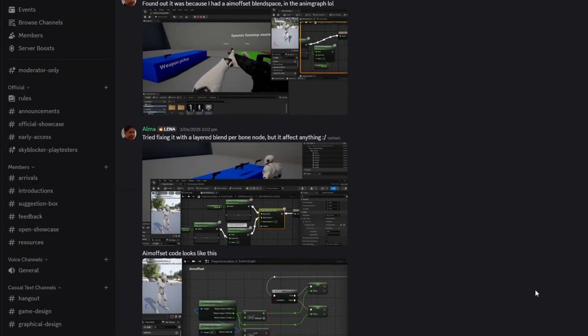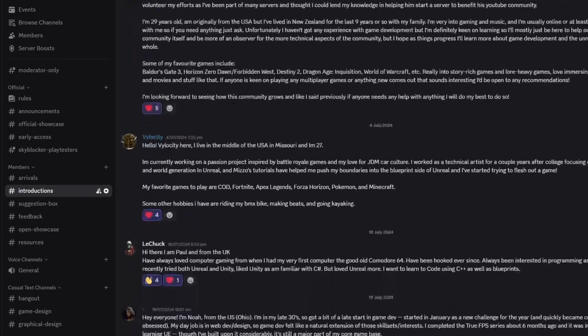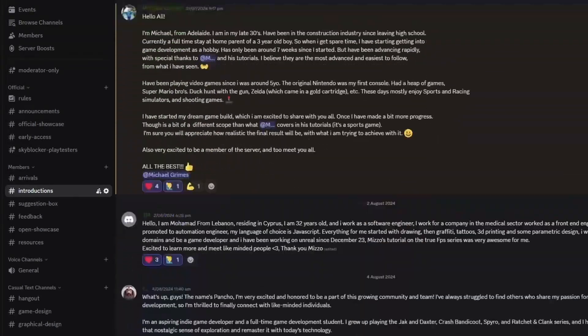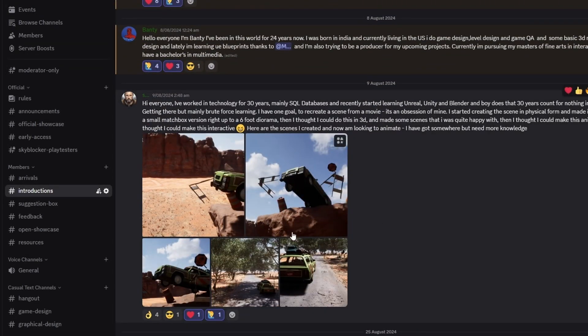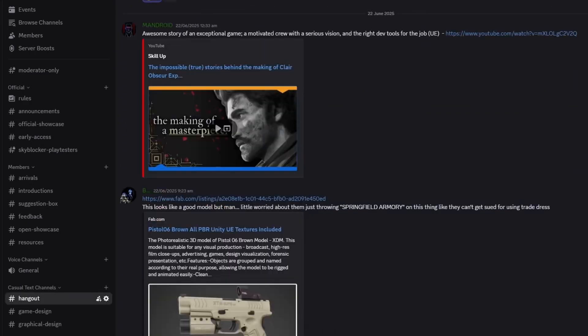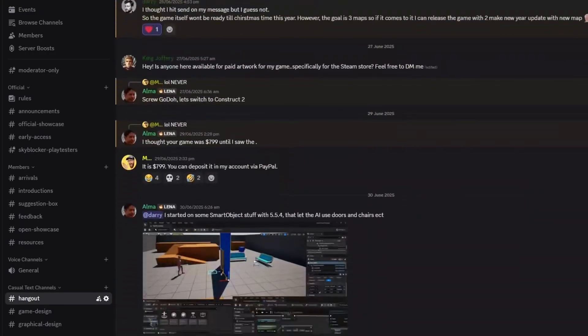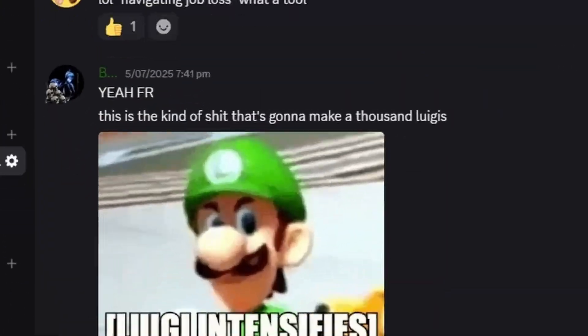But just before we get started guys, I'd like to invite you all to join our free and public Discord server, the Pitchfork Academy. It's a great place to connect with like-minded people, share some of your work, and maybe get some help. If you'd like to jump on board, the invite link is in the description and in the pinned comment. But without further ado, let's take a look at these assets.